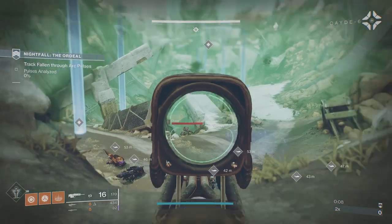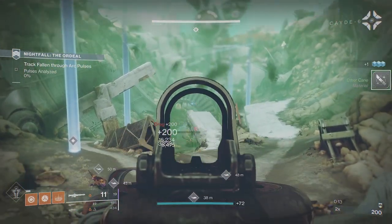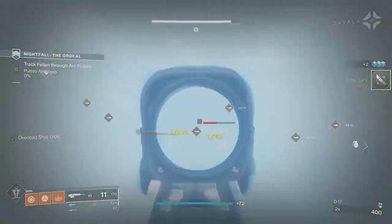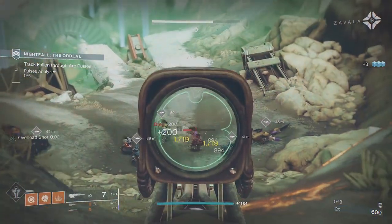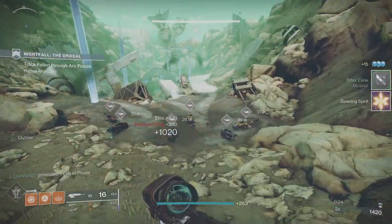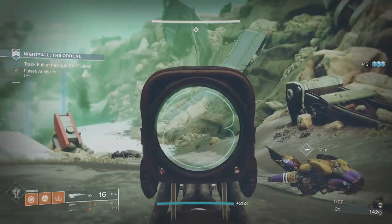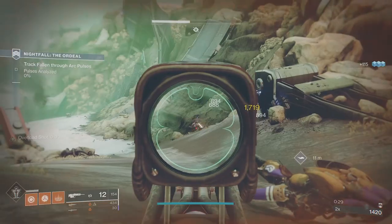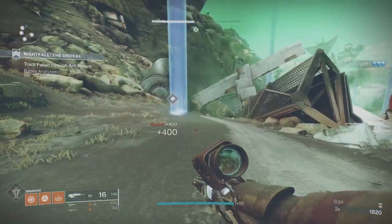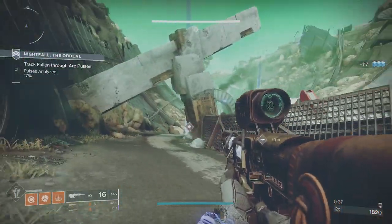As soon as you come in here you're going to be faced with a couple of ads. The mods on Master mean you take a lot more damage. You've got Famine, Arc damage and elemental damage is increased, so these heavy pikes are really dangerous. Any time you see a heavy pike, it's one shot with Xenophage.